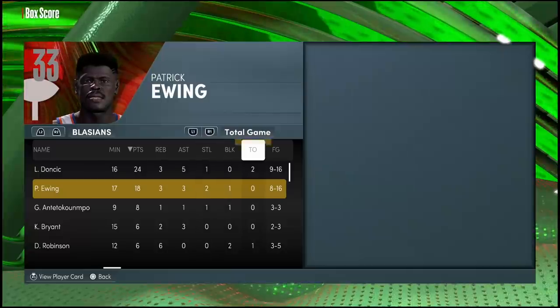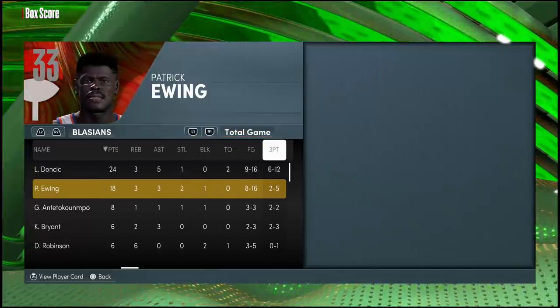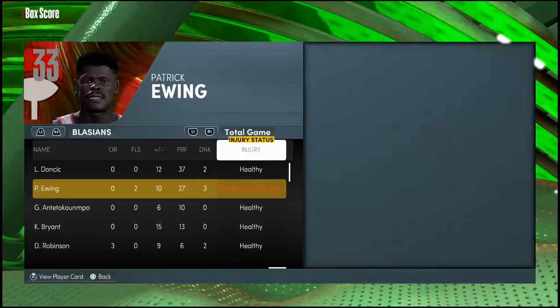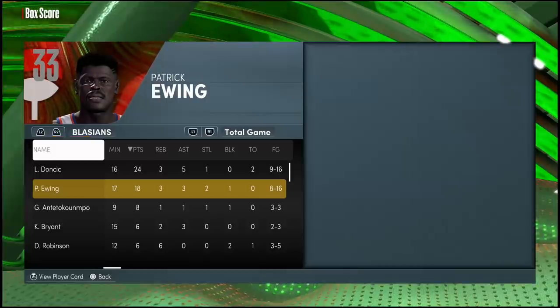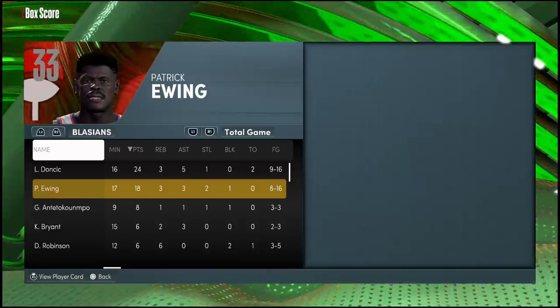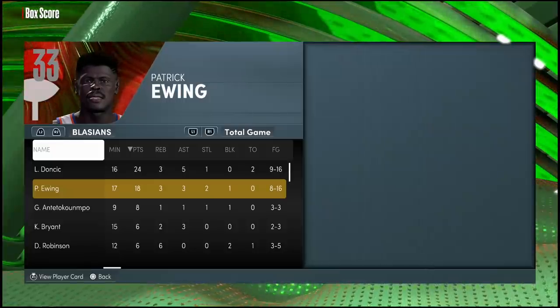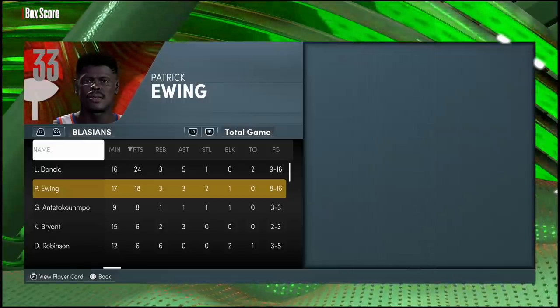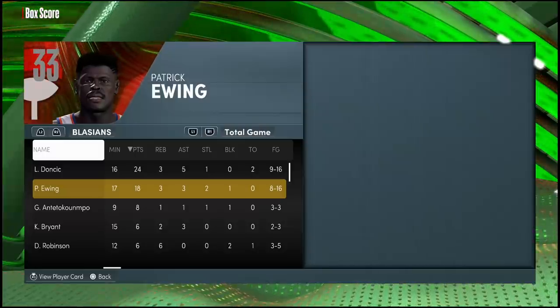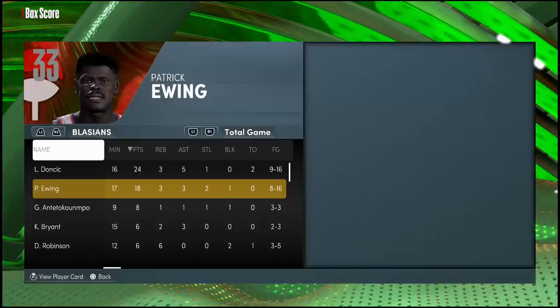Obviously Luka was going crazy as well, but eight for 16 from the field, two for five from three — we were definitely forcing shots when he was exhausted. But y'all saw the jumper, y'all saw what he can do in the post. The card's legit in my opinion. In previous years Ewing was somewhat usable — not only is this card usable, but he's actually a top-tier center. With his speed, athleticism, and size, just like David Robinson, he's gonna be a problem at the power forward position too.